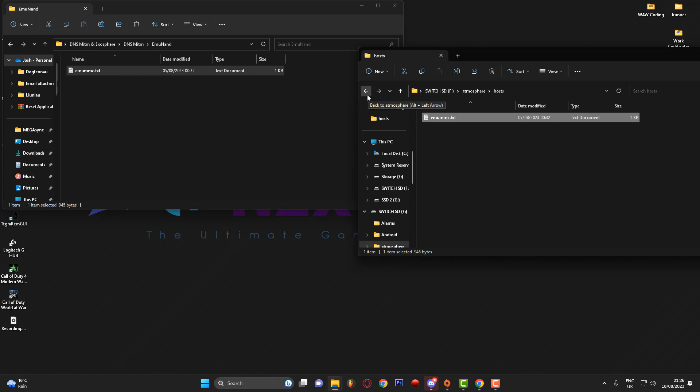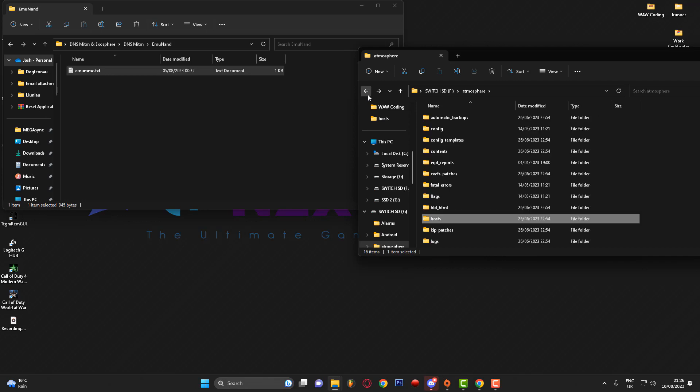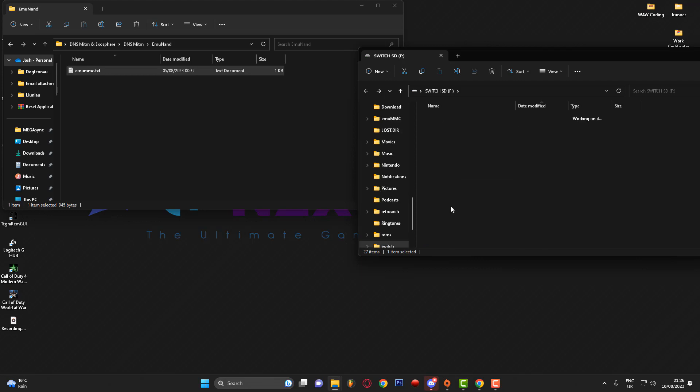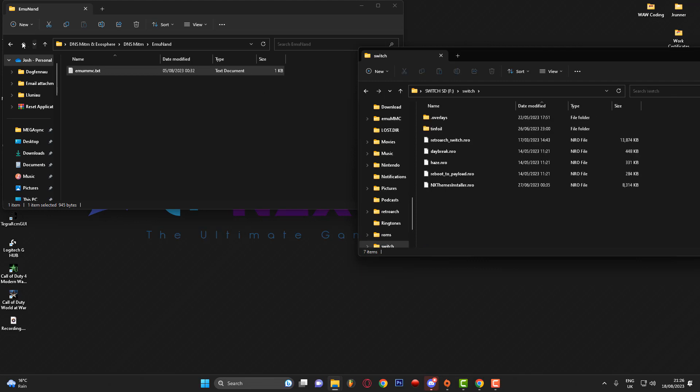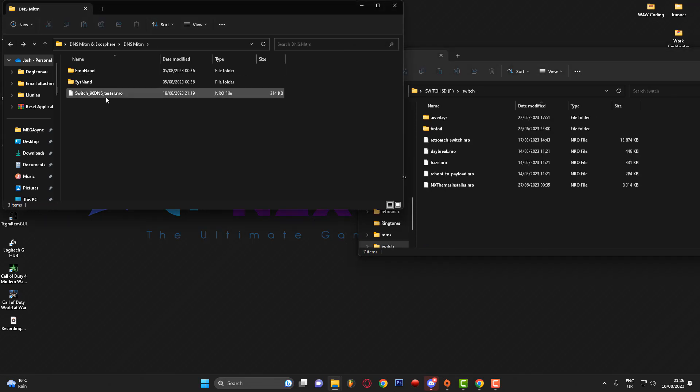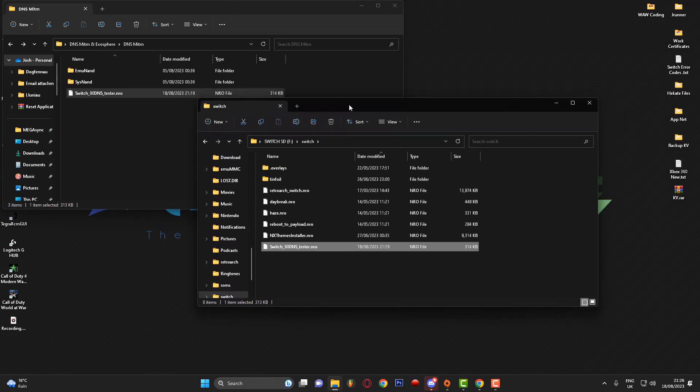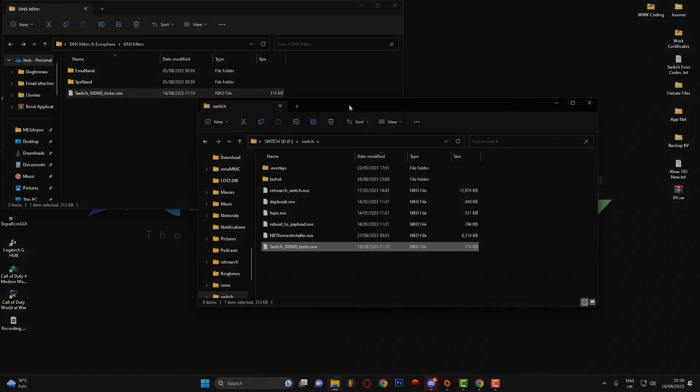However, to prove this is working, what we're going to do is go back on the SD card to the root, then find the switch folder. We're going to go back in this folder and drag the 'switch_90dns_tester' into the switch folder on the SD card. Now what we're going to do is head over onto the switch console and test that this is working. Bear with me guys, I'm going to put my switch into its dock and we'll switch over to the console.